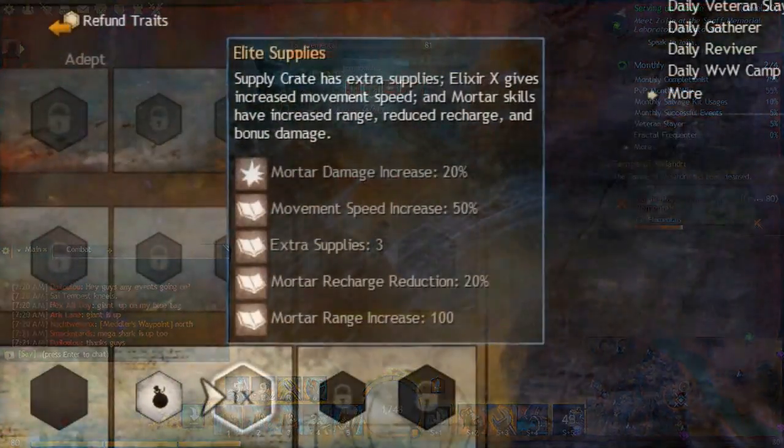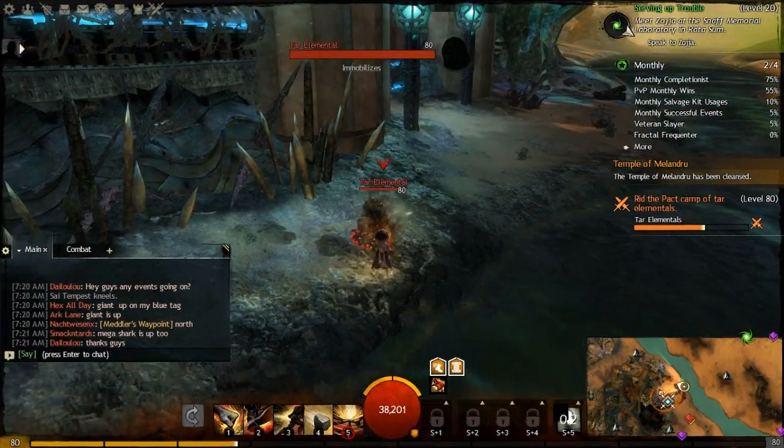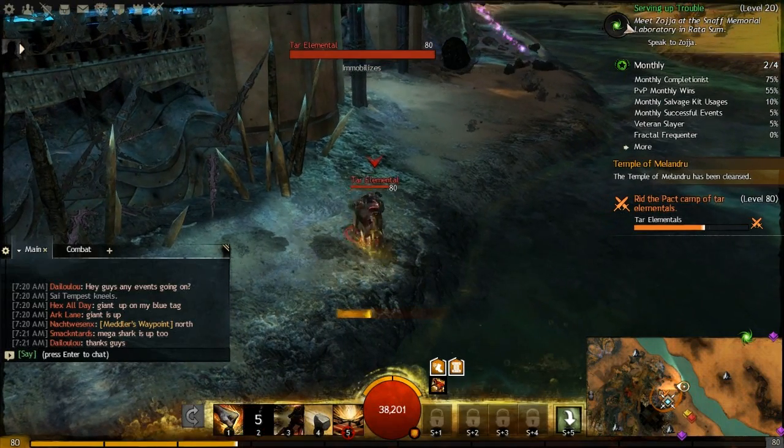The second change is Elite Supplies, a master trait in the inventions trait line. Elite Supplies used to give Elixir X an increased duration, but the problem was that you usually have to leave it early anyway because you're taking a lot of damage and need to get to your skills to heal up.